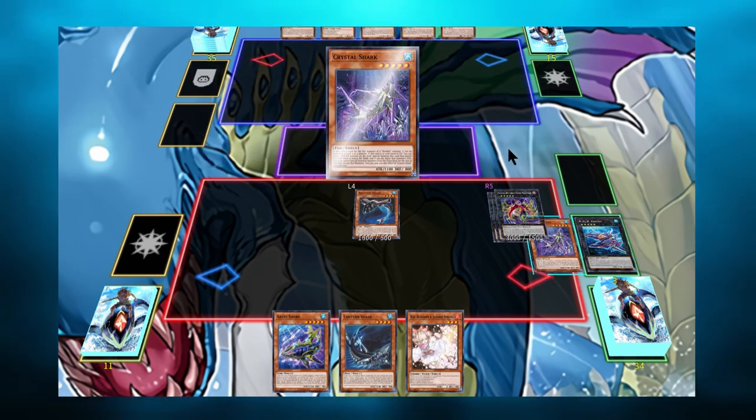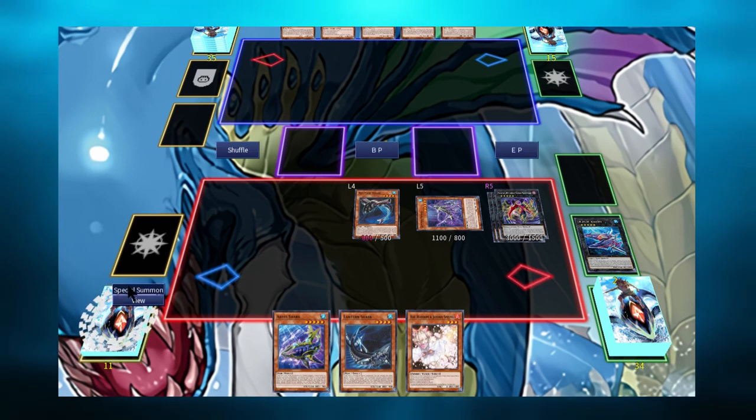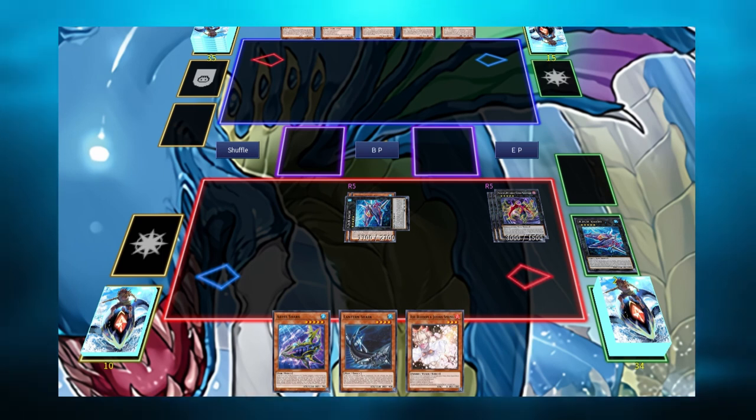Using the Crystal Shark in the graveyard, we'll target Buzzsaw Shark, special summoning Crystal Shark. And with Buzzsaw Shark we can XYZ summon into another rank 5 water XYZ, or a rank 4 water XYZ. I'll be back with more rank 5 water XYZ combos, so stay tuned.